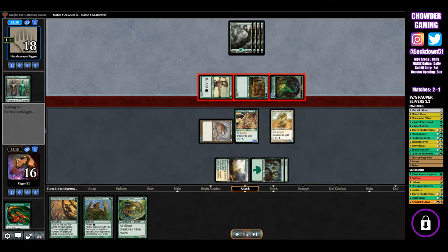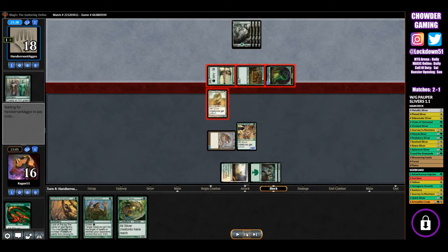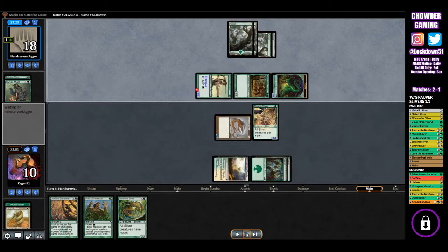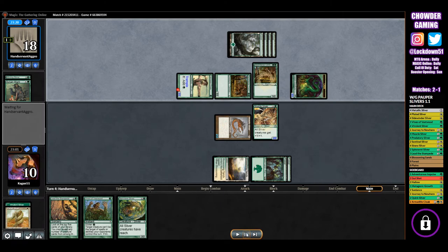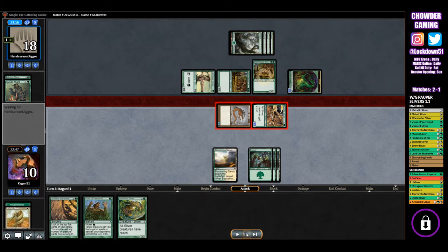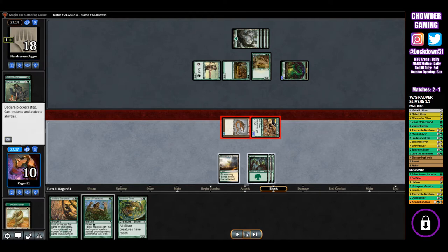They're going to attack in with everybody — it's a big hit we're taking. We choose to block the Llanowar Elves; no sense in not. But then they give it plus 2, plus 2 and trample, so it's not looking pretty for us. We're taking a lot of damage and they keep putting out more stuff — here comes another centaur. We go in for our attack, and at this point we've got Vines of Vastwood that I plan on kicking when they go to block the Muscle Sliver.